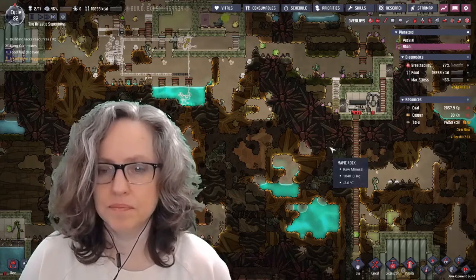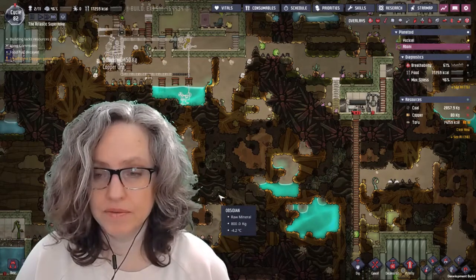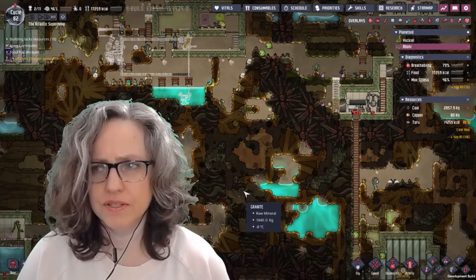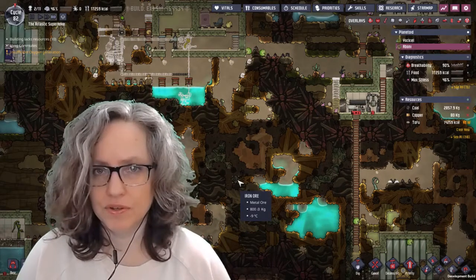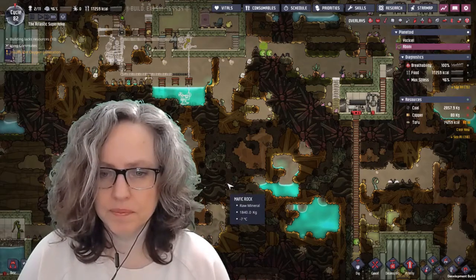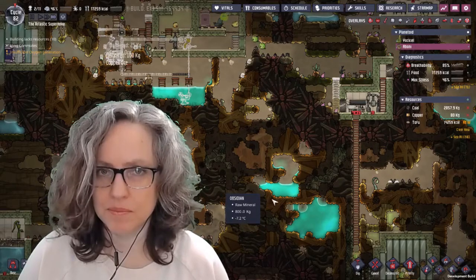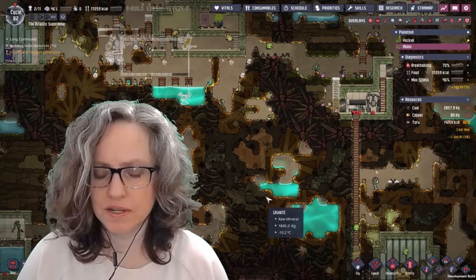I also tried restarting this, and when I restarted it, there were Drekos on the Swampy Asteroid. And so it kind of defeats the whole point of the challenge, which is that we have to go to the first three asteroids in order to complete the challenge. With Drekos, you don't have to go anywhere — you can make plastic and reed fiber from the Drekos themselves.